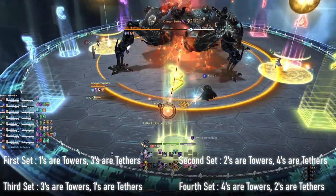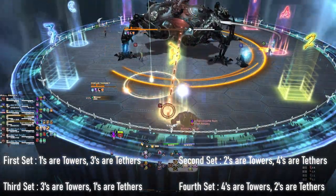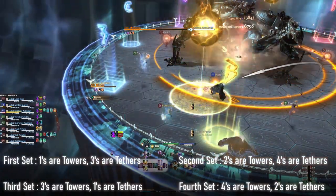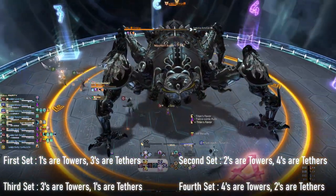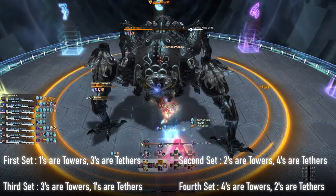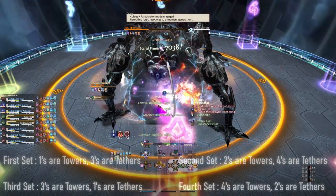For the first set of towers, players assigned with one will soak the towers, and players assigned with three will grab the tethers. For the second set, players assigned with two will soak the towers, and players assigned with four will grab the tethers. For the third set, players assigned with three will soak the towers and players assigned with one will grab the tethers. For the final set, players assigned with four will soak the towers and players assigned with two will grab the tethers.